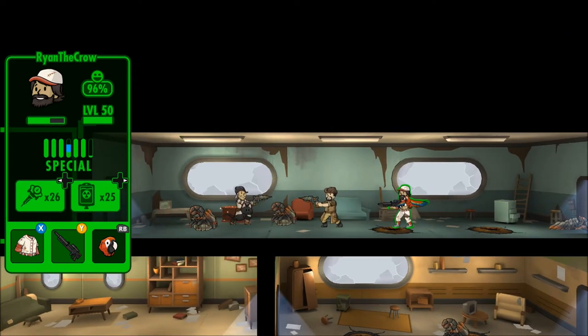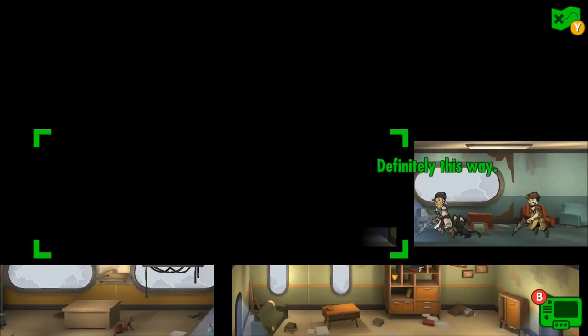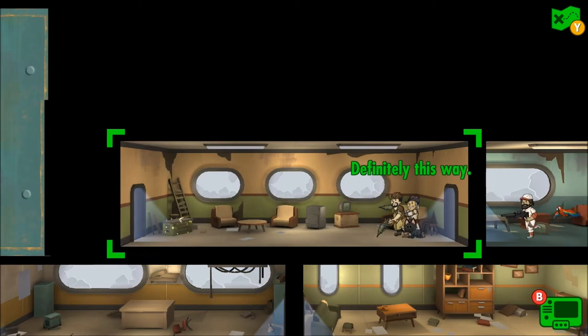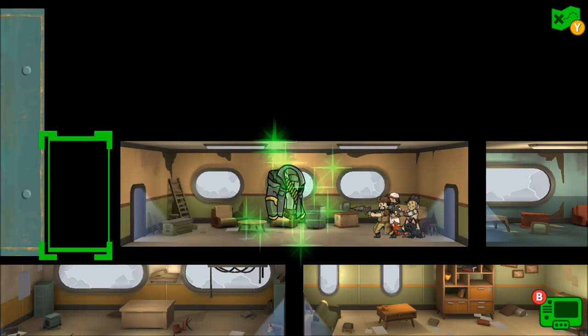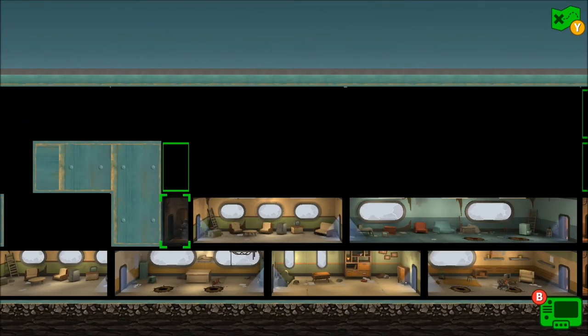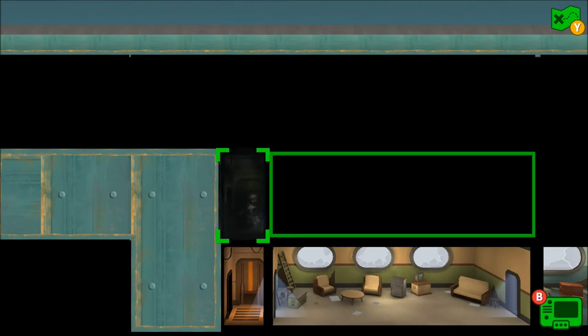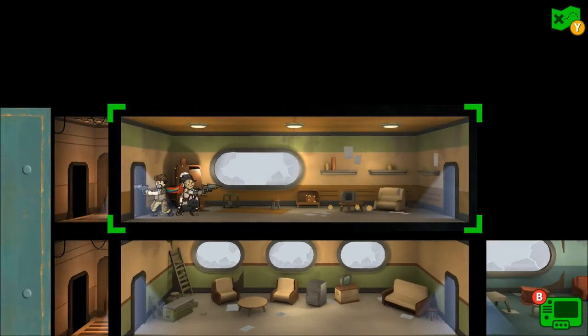Boom, there we go — grab all that glistening loot! We got a teddy bear and some blueprints for our troubles, not too bad. We've also got a Merc outfit — isn't great but isn't terrible either. Let's keep going.